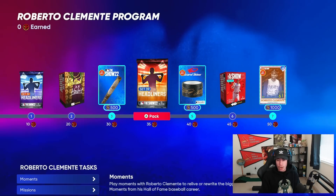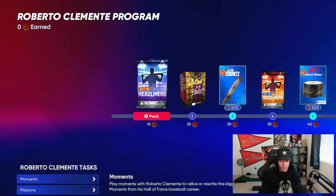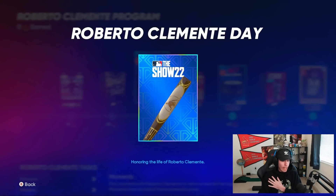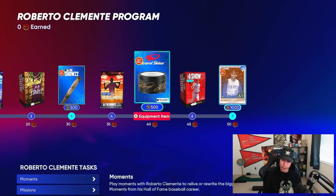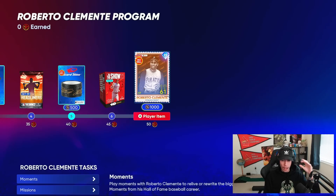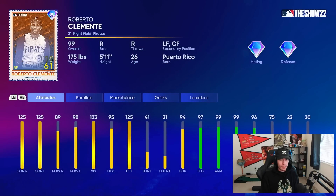The program goes all the way up to 50 points, which seems pretty standard. At 10 points you get a set 32 headliner; at 20 you have five Balling as a Habit packs; there's a bat skin honoring the life of Roberto Clemente at 30; at 35 you get a set 39 headliner and a bat grip; at 40 you get 500 stubs; at 45 you get 10 packs; and then at 50 the 99 overall Finest Retro Roberto Clemente.